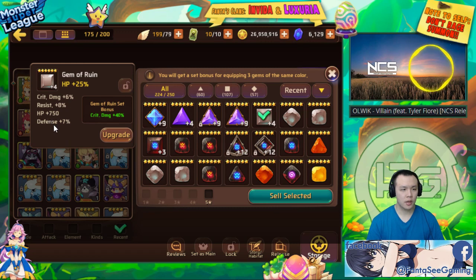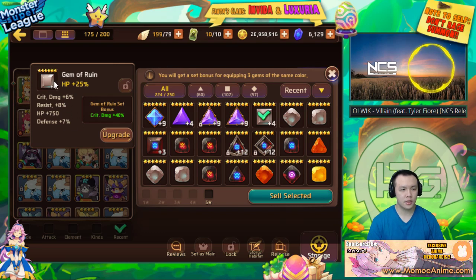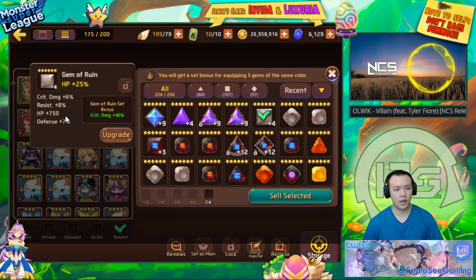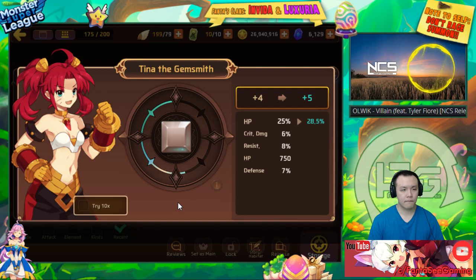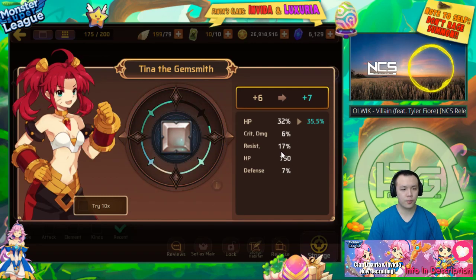This is a ruin gem — it had resist and crit damage but no crit rate. It actually has pretty good substats for a broken set gem — HP, resist, defense, and flat HP. I'd use it as a broken set gem, maybe on an HP aggressor or a healer that heals based on its own HP. We'll roll it to plus six — it rolled into resist, so this could actually be a decent broken set gem.